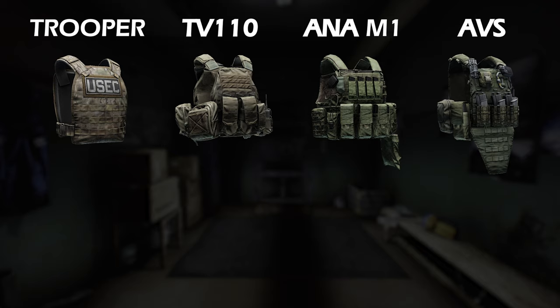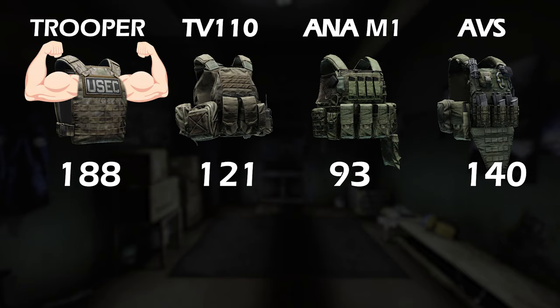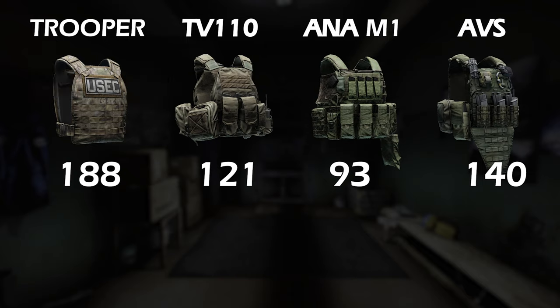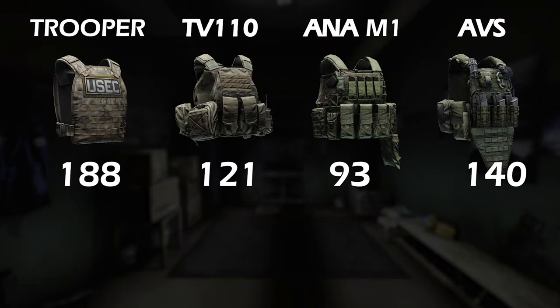The first thing to compare is effective durability. The Trooper is just over the top — an amazing level 4 armor vest. But all of them have pretty decent effective durability stats, especially compared to the really cheap armored rigs that a lot of people use even late game. Those cheap rigs just don't stop many bullets.